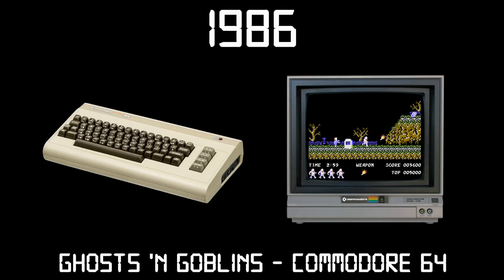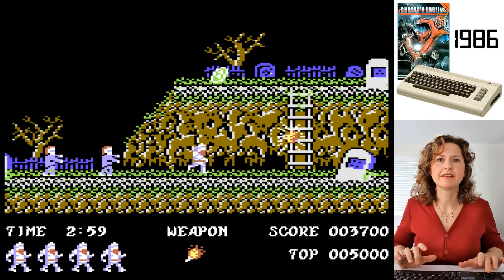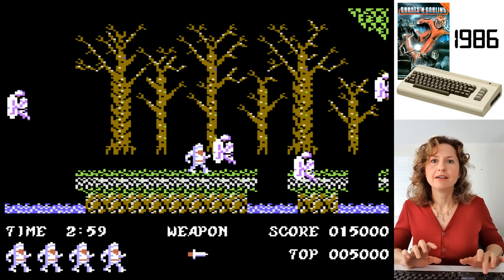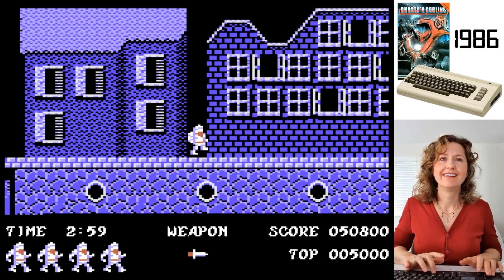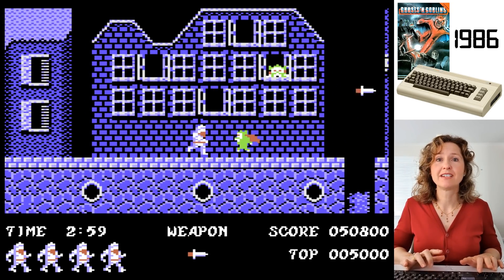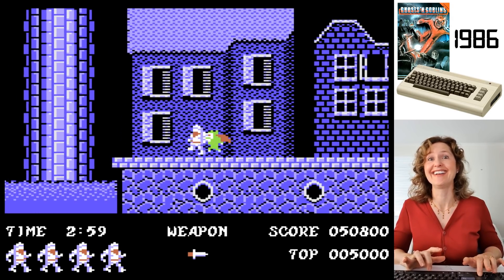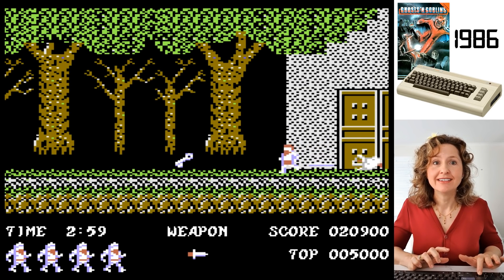Last time on Diana Games Through Time, we looked at Ghosts and Goblins from 1986 on the Commodore 64. That game had Diana fighting her way through various levels to save a princess kidnapped by a demon. The game world had a decent level of detail and variety and scrolled very smoothly. However, this next game will show that sometimes a game doesn't even need to have an explorable world to be enjoyable.